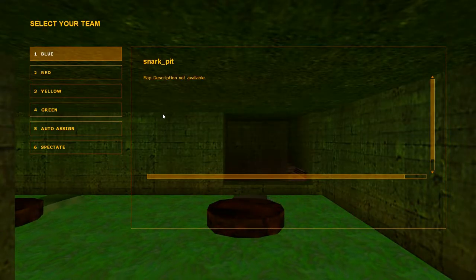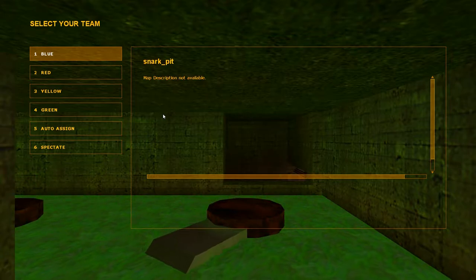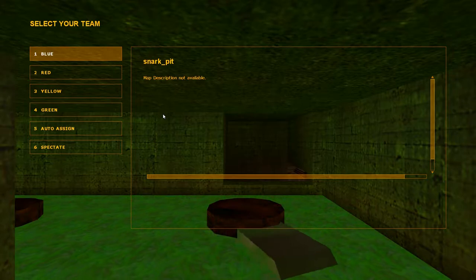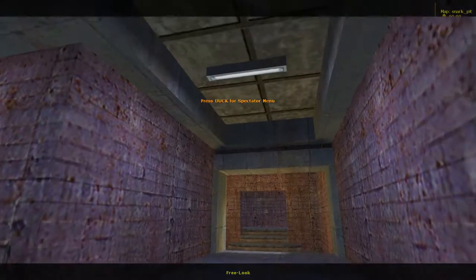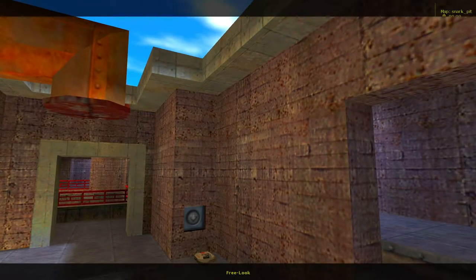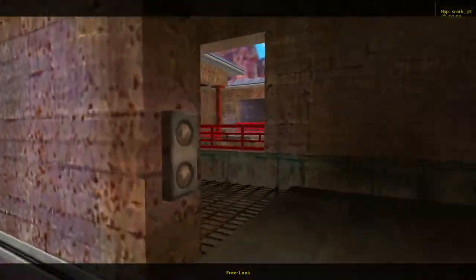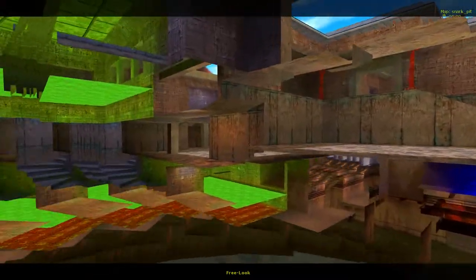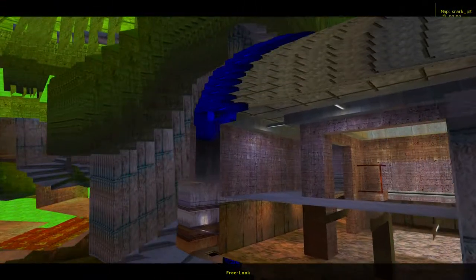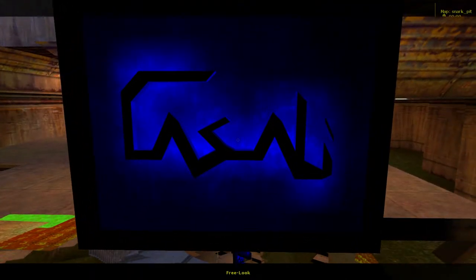Something worth noting is that this was done by Dario Caselli - I keep assuming I'm saying that name right. Not only did he make this, it's actually a remake of an earlier map he made in Quake. It was a map he made in '97 while waiting to get hired at Valve. I think his initials are also hidden somewhere - yeah there they are, 'DC' I think that's what that's supposed to be.